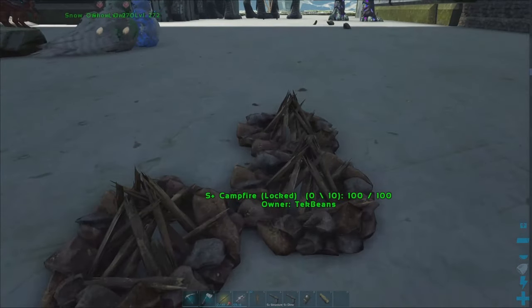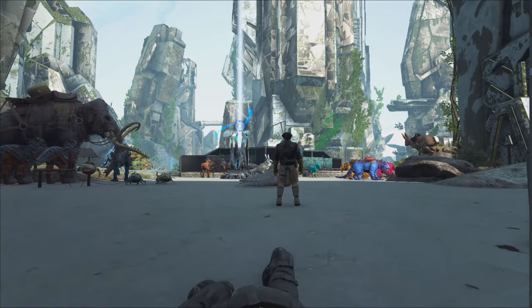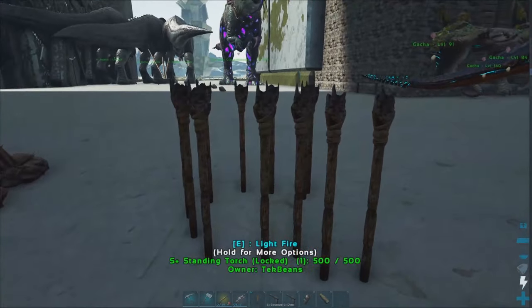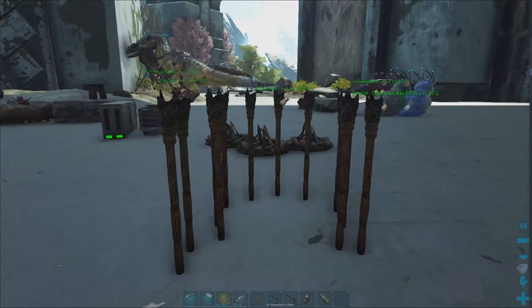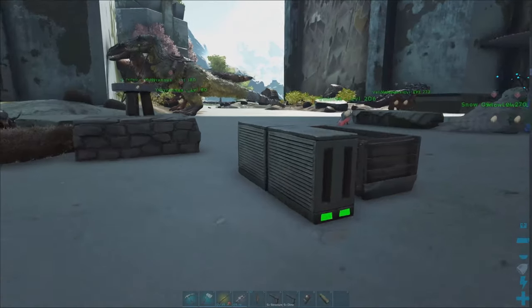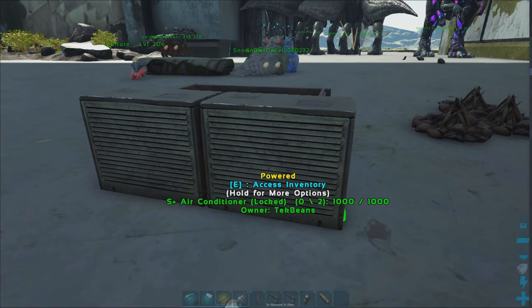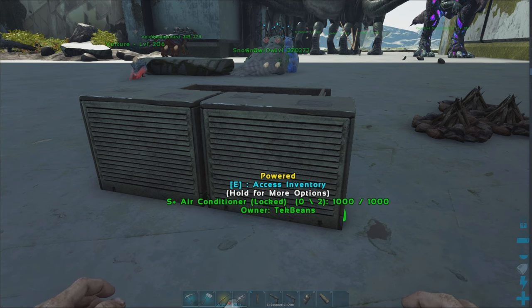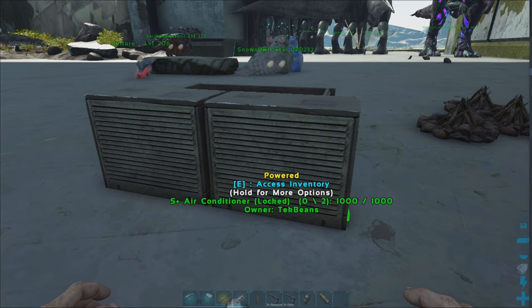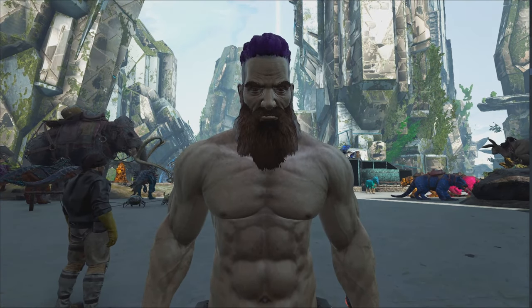Now, incubating the egg — there are three main methods people use. Campfires: if you're really early game and you're hatching dodos and stuff like that, use campfires — just a bunch of campfires. Or you can use standing torches; these give off a better heat radius and you'll hatch eggs a lot quicker. If you're at the point of electronics, this is the golden standard: air conditioners. They will allow you to do both — high temperatures for hyperthermal eggs and low temperatures for hypothermal eggs.